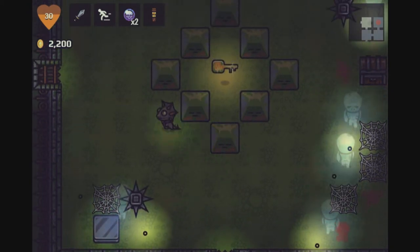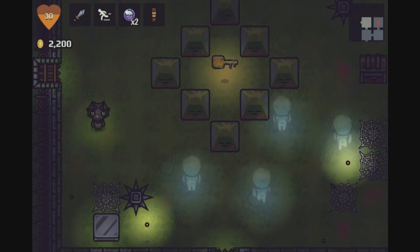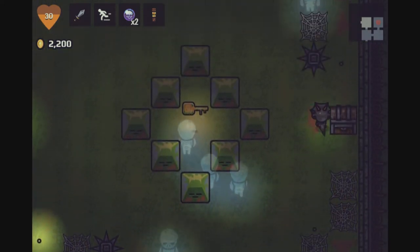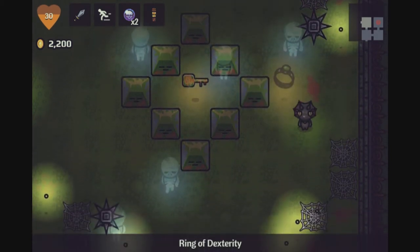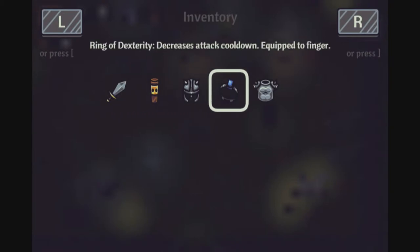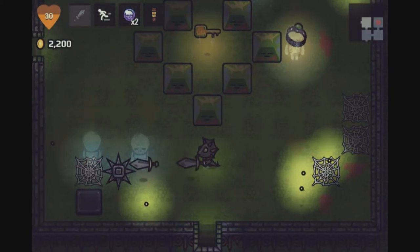And we got a key. These walls here — you can't get through them when you're alive, but if you're in ghost mode you can walk through them. It's like taking advantage of the mechanics. What's this ring? The ring of dexterity — decreases attack cooldown, so I can shoot faster, and that increases attack. I think I'm gonna keep this one.